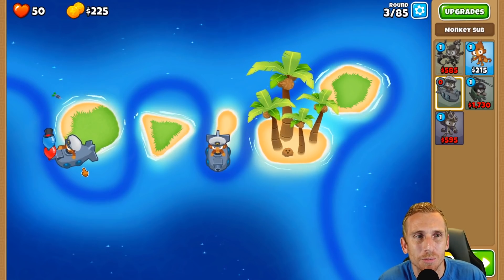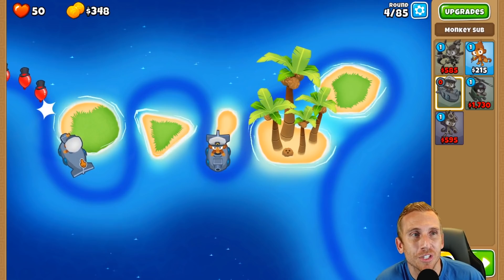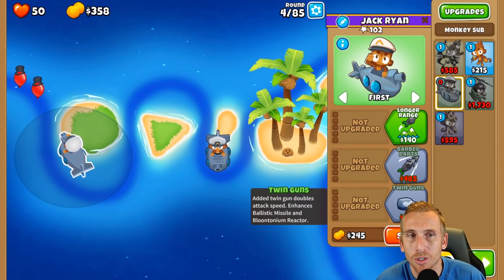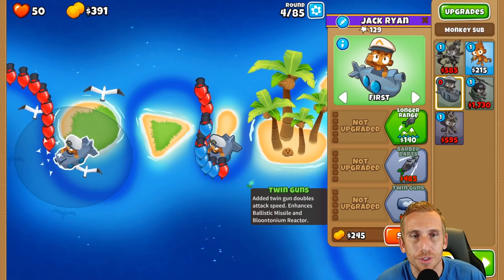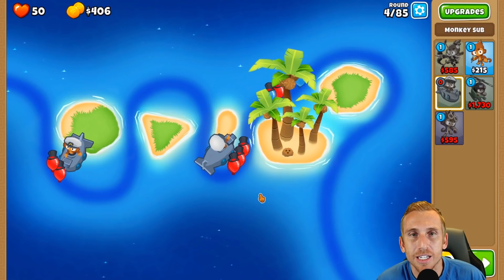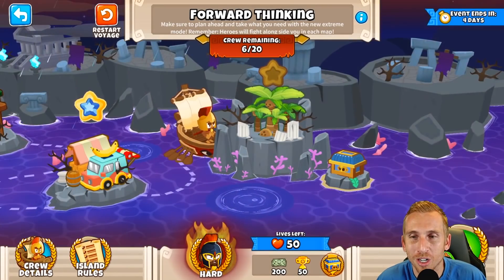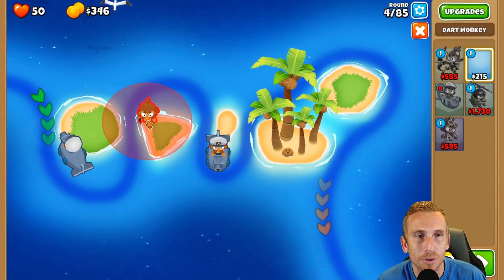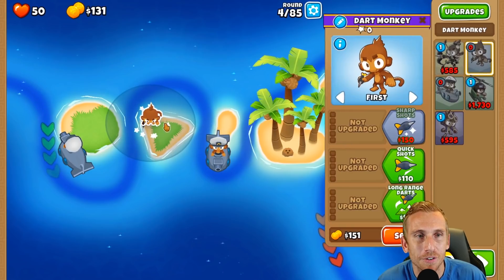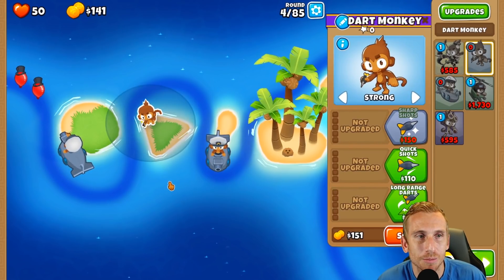Round 4 is going to be the troublesome one because I don't want to lose any lives. I want to go through this whole thing clean as can be. We can place a dart monkey if we need to, but hopefully this sub can clean it up. Dang it - we're not taking that. We're not losing any lives. We're going to put that sub where he was. We'll place this guy on strong for now - that'll be our crossbow later on as well.